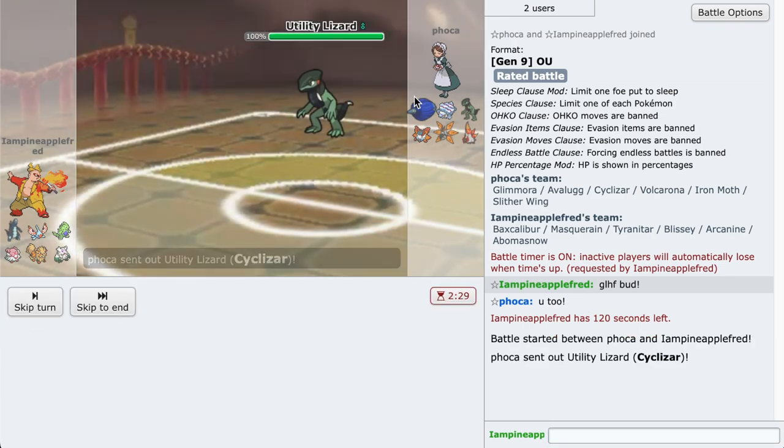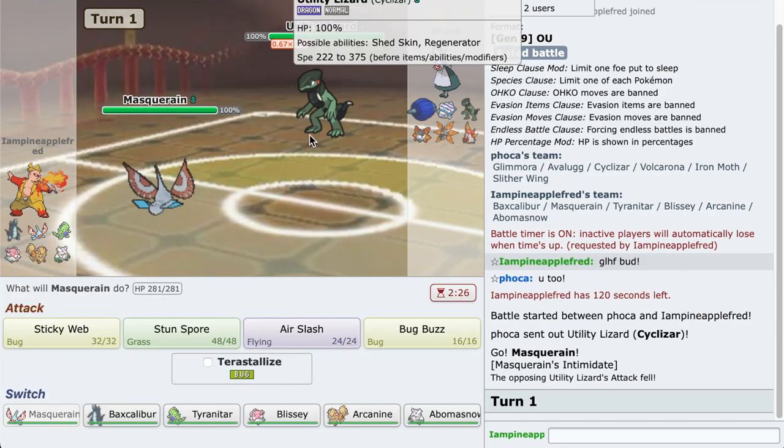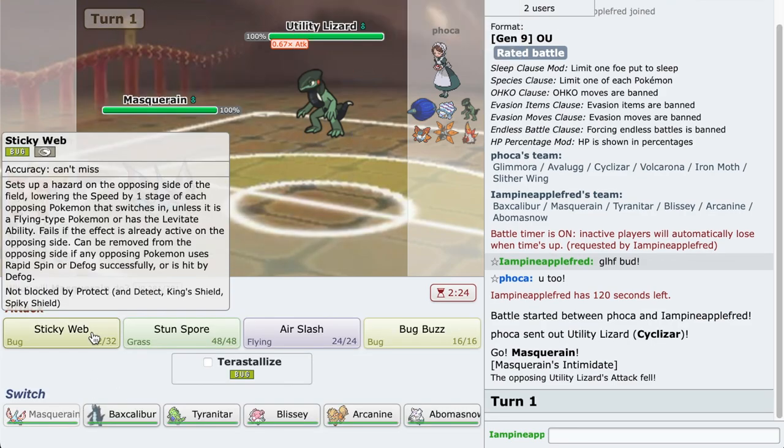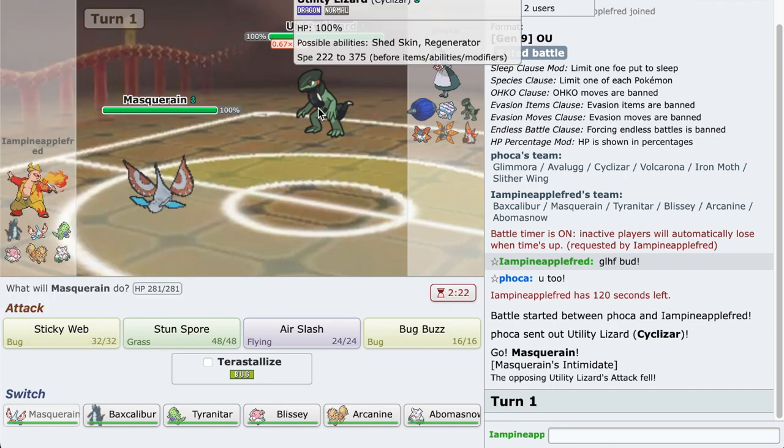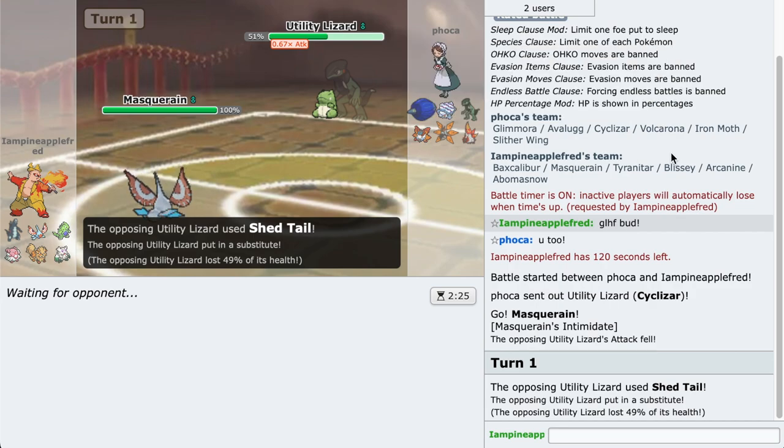We're gonna go with the Masquerade to slow the opponent down. This thing is obviously gonna set up a sub. Let's go for a sticky web - sticky web to slow down whatever wants to come in. Maybe they're gonna go to Volcarona and Quiver Dance.